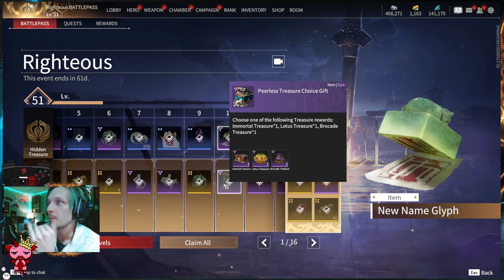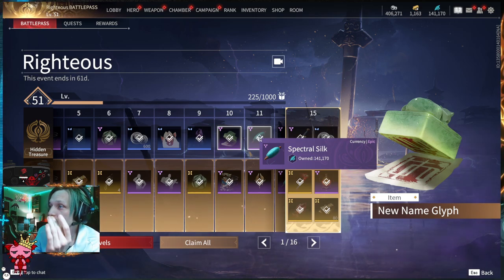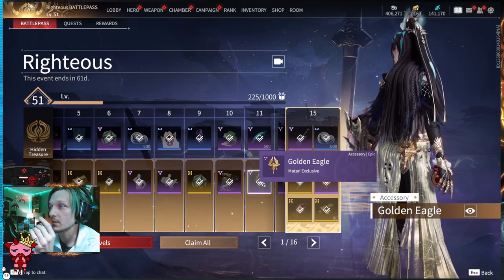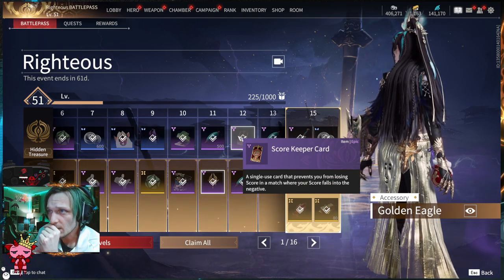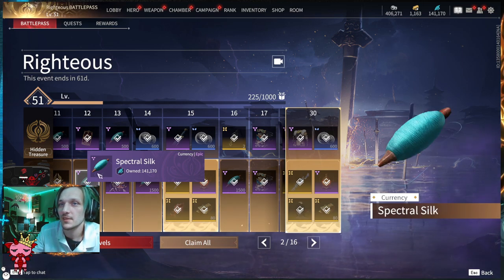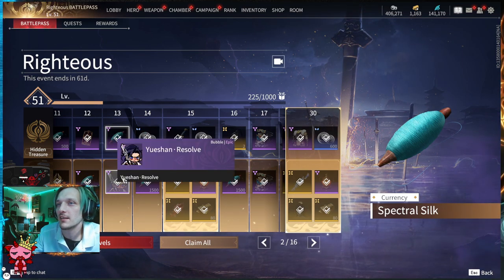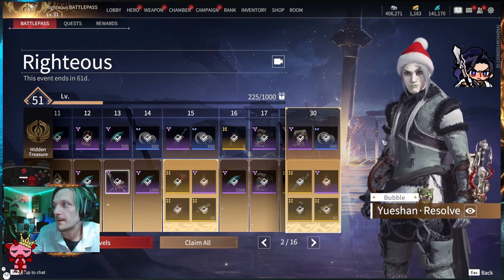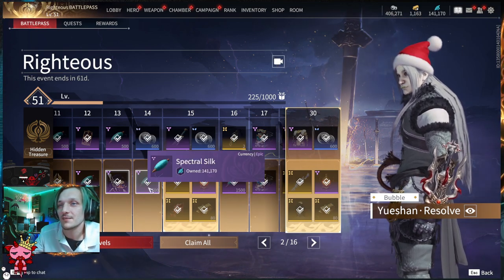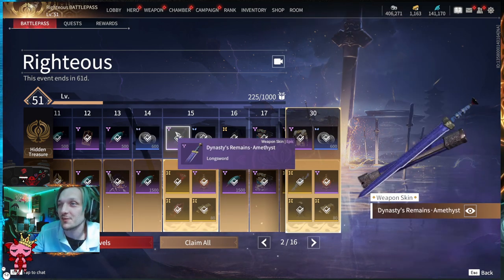Tier ten: a new name glyph allowing you to change your name once every seven days, plus another Peerless Treasure Choice Gift on the Advanced. Tier eleven has Spectral Silk — 500 of it — an accessory for Matari on the back, a Matari exclusive golden eagle with a little face on it. Tier twelve gives you a Scorekeeper Card if you mess up really badly in a game. On the Advanced you get 1500 Spectral Silk.